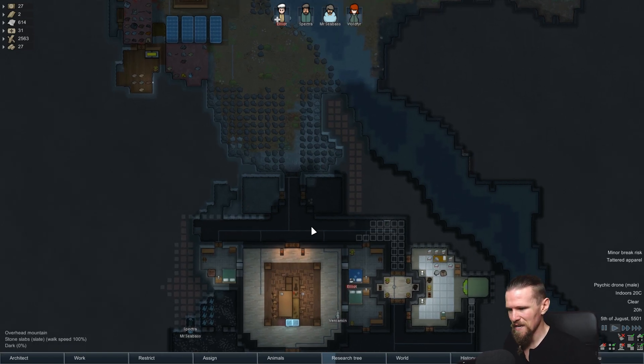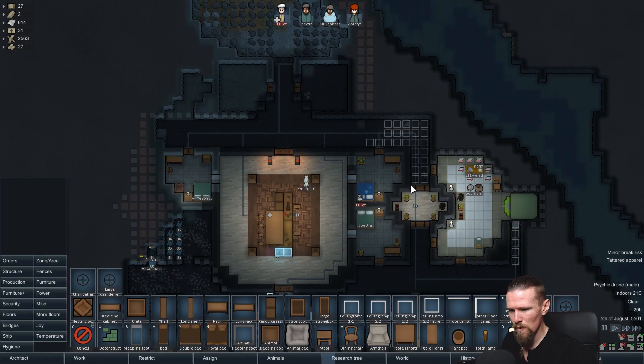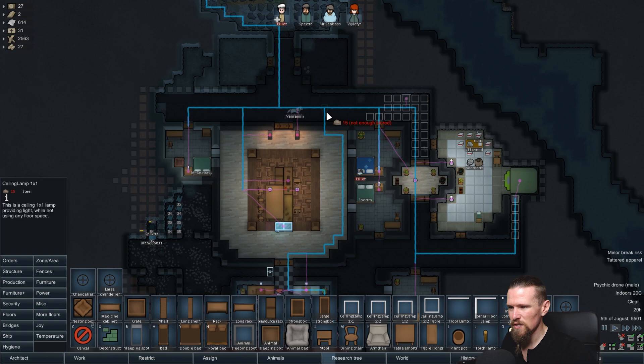We don't have a prisoner any longer - we managed to make use of them. I still need to put some lights into our main corridor and around the place. I'm not 100% sold on the ceiling lamps - they're okay, they're centered, but I think I like chandeliers better because they just work pretty well most of the time.